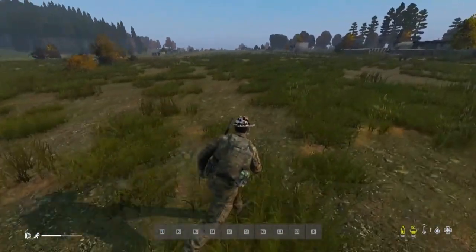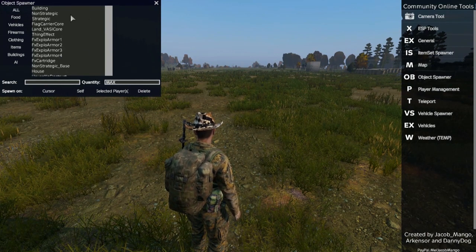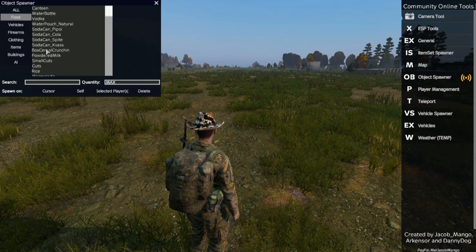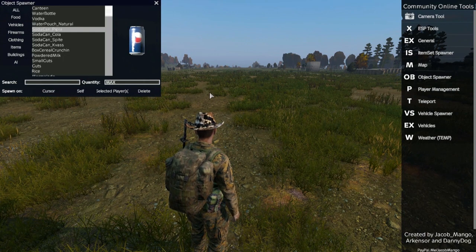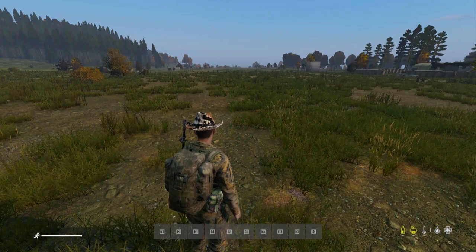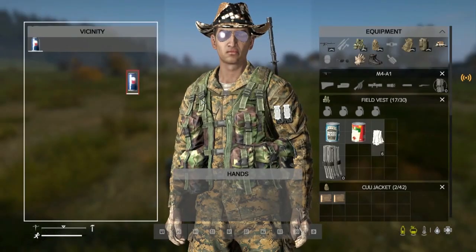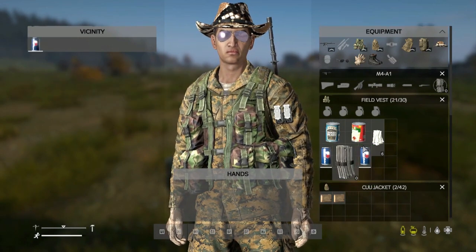Now we're going to go into the Object Spawner. In the Object Spawner you can scroll through or pick particular things — say, a can of Pepsi. You can choose to spawn it on the cursor, which would be in the middle of the screen, spawn it on yourself, or on a selected player. If you'd selected someone else in the server earlier, you could spawn stuff on them. So if I say 'self' and do a couple — lo and behold, on the ground next to me are a couple of cans of Pepsi.